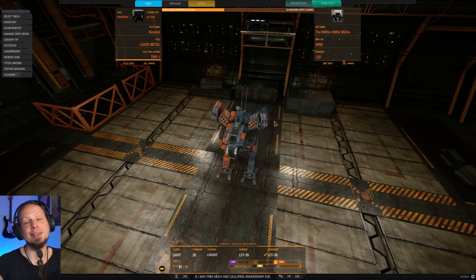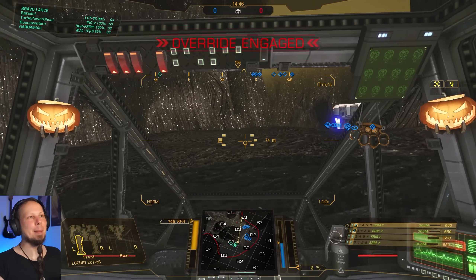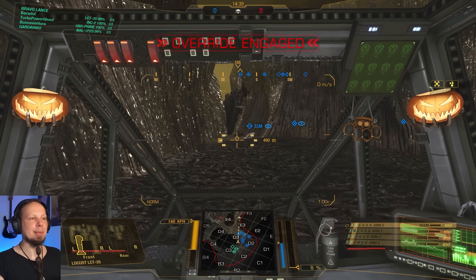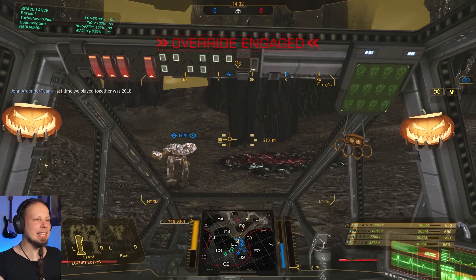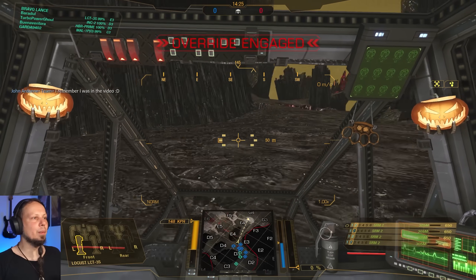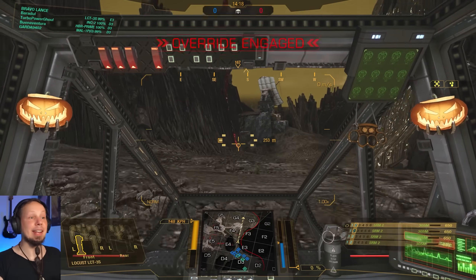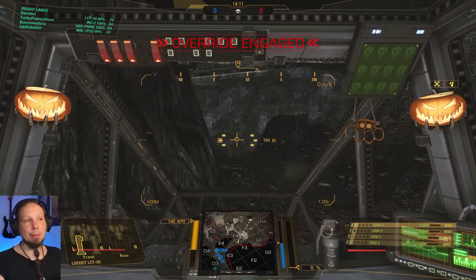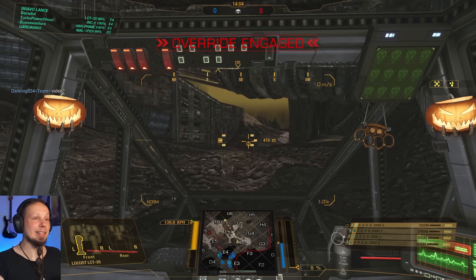Don't forget to leave a rating, subscribe to the channel if you haven't already, and now it's time to hit the battlefield. Alright guys, first game of the day. We are playing Rubble Light Oasis on Skirmish. We are super duper fast so we can scout a little bit, maybe harass some enemies. I think I want to stick with the team a little but not too much. First phase I'll do the scouting job and then see about it. We are fast enough to disengage if it gets too hot. Let's go around the Foxtrot 5 area into Foxtrot 6 — maybe we can get behind some enemies. We have 305 meters range so let's try to get some early damage out.